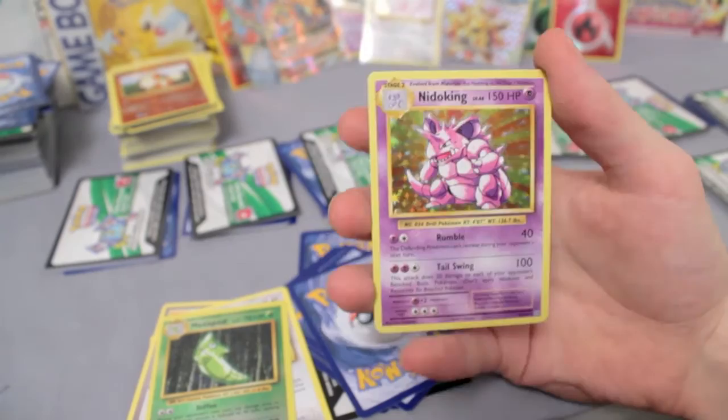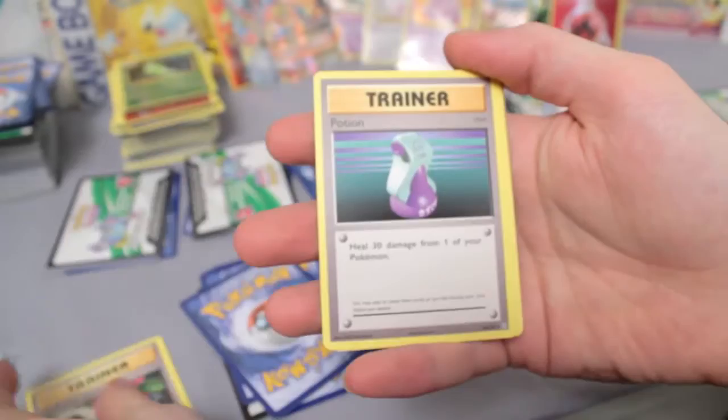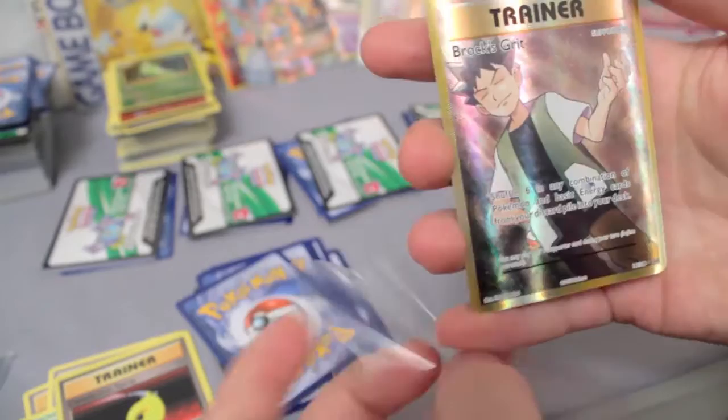I wonder if I felt something — or if it was just a reverse holo. I think I saw an edge. Heyo! Venusaur Spirit Link, Potion, Metapod, Devolution Spray. Yes — Full Art Brock's Grit! It's so amazing. I can't get the camera to focus. Full Art Brock's Grit! I can't even talk right now.